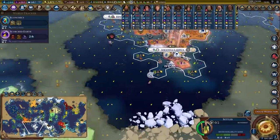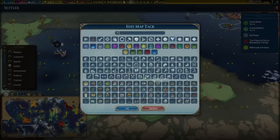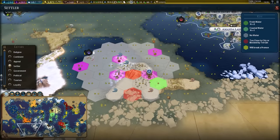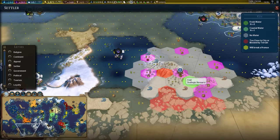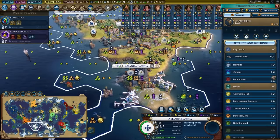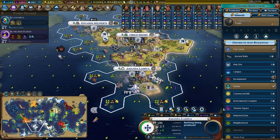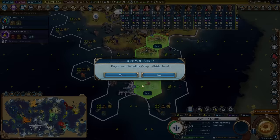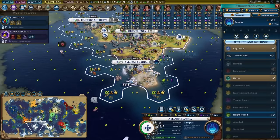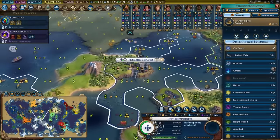Let's buy ourselves a settler. There's an island over here with some strategics we could nab. I'm thinking of settling on the coal — it grabs us all of the land tiles nearby. In Mandalash where we have the harbour and the waterfront, it might be worth thinking about the campus. I'll go ahead and grab that campus; it's worth quite a bit of science and we can continue to develop that.